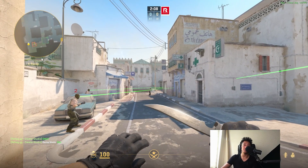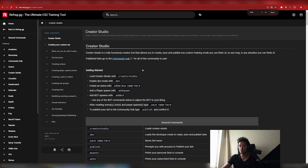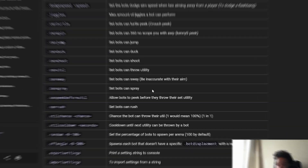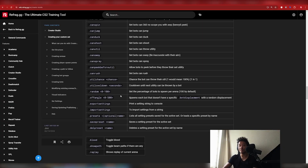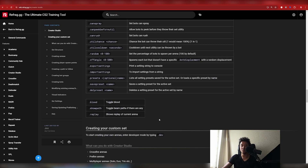If you have other specific things you want to change about the bots, you can do so by going to our docs which you can find here. Head into Creator Studio and you'll find a lot of extra commands to use. For example, if you scroll down you can set whether a bot can spray — whether he will start spraying you or will just tap you in the head. There are weapons you can change with `.bot gun [gun name]`, so you can set a bot to use a P90, an AWP, or maybe a Krieg. There are many more commands there to create the arena of your liking.